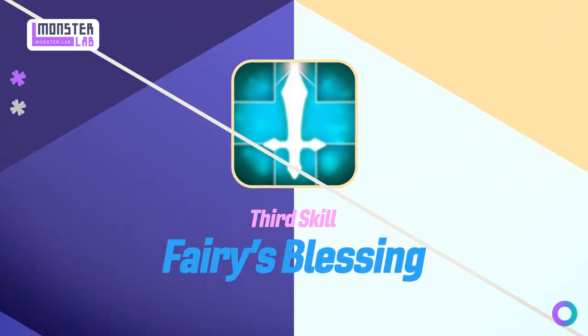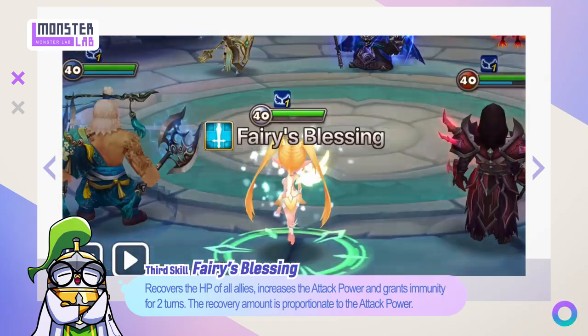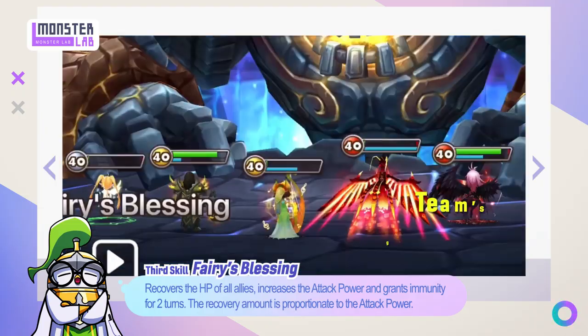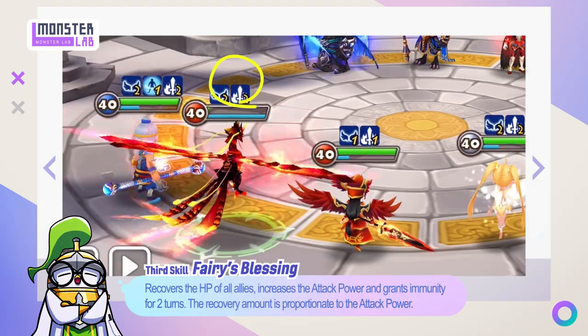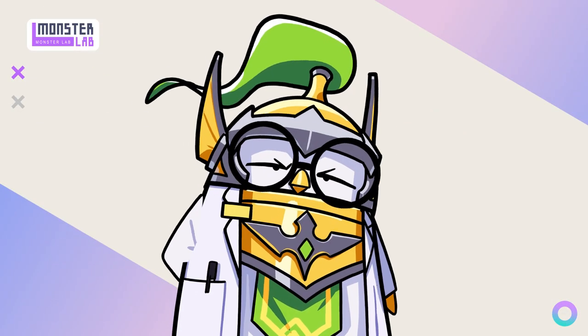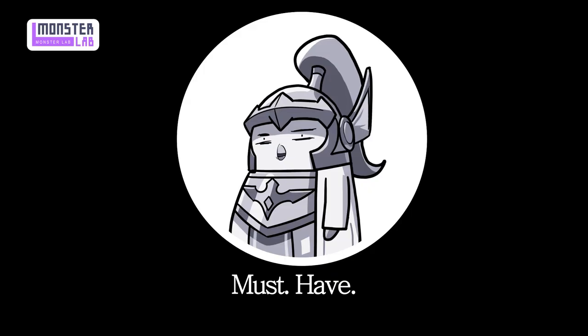Skill number three: Fairy's Blessing. Fran is so unique — she's the only monster that can increase attack power, heal, and grant immunity all in one skill. With all that support, she'll definitely keep your team in the battle, and you can deal extra damage with her attack buff. You can skill her up with any fairy. Must have.